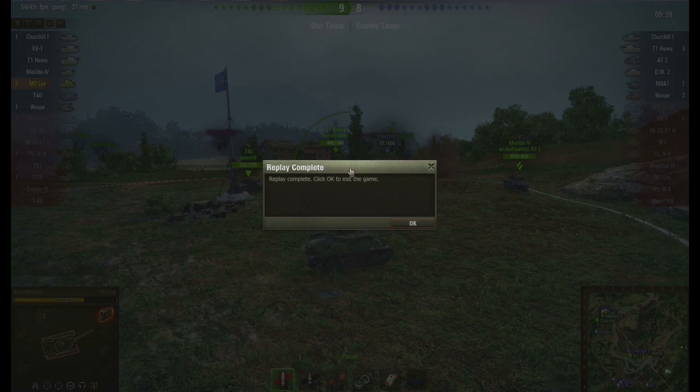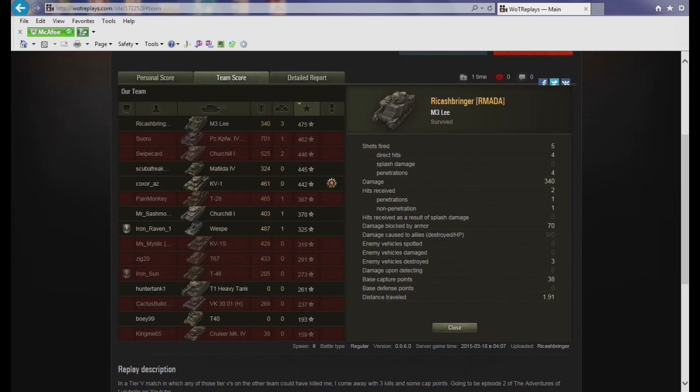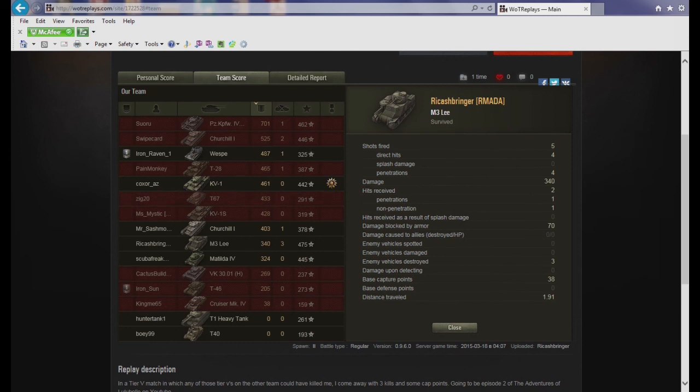Pretty good results for Lulubel there — three kills in a Tier 5 match, not bad. Here's the detailed report: I netted 11,437 silver. I hit with four shots and penned on all four. I took two hits and one bounced. For the team score, I was top in XP with 475 base XP, but kind of down there on damage with only 340. Largely I think the XP was for the kills, particularly the two Tier 5s that I killed.